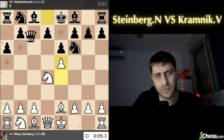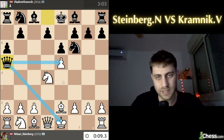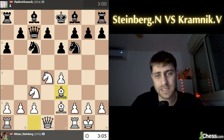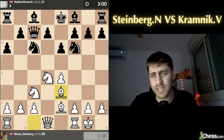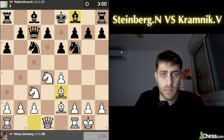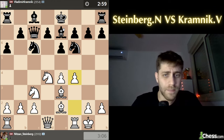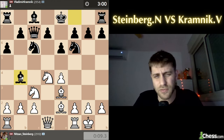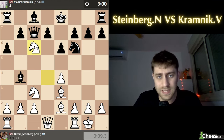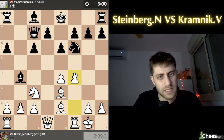So I play knight c3, queen c7, castle, knight c6, bishop e3 - and here we come back to the Taimanov. Bishop b4 is one option, or bishop e7 as he played in the game - this is the Scheveningen. I played the move f4. After bishop b4 there were a lot of moves for white; one of them is to take on c6 and play f4 - for example bxc6, f4, d5, e5, knight d7, knight a4.